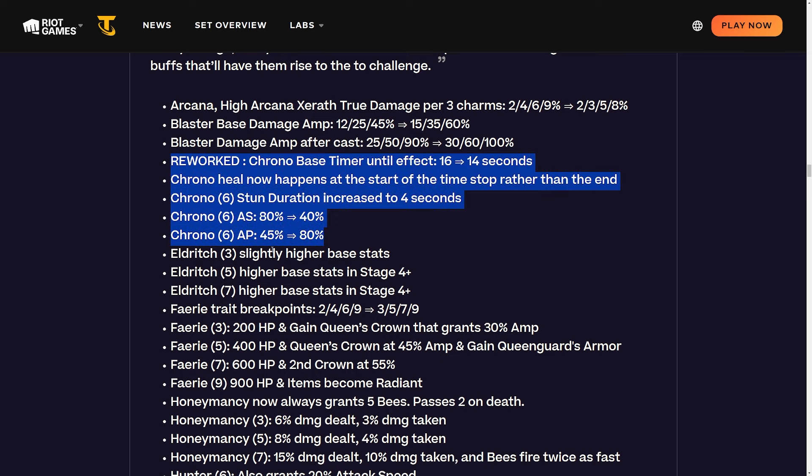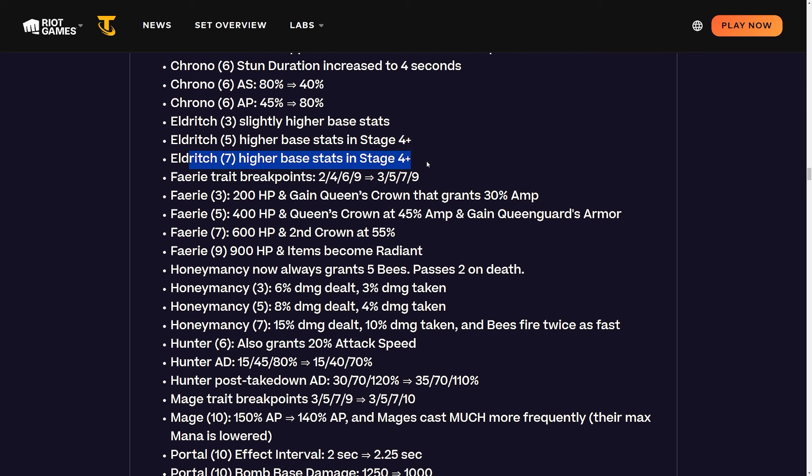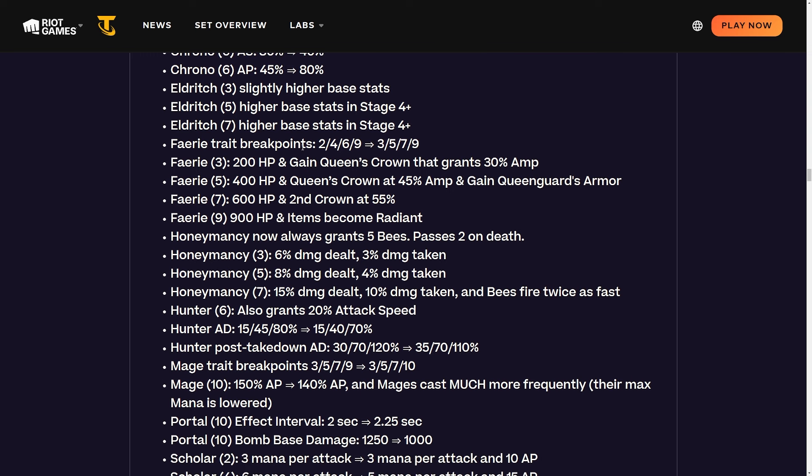Eldritch three, five, and seven are all getting slightly higher base stats. This makes sense - no one's really been playing deep Eldritch unless you get very specific augments. It feels like it's a comp that's been missing for most of this set so far.